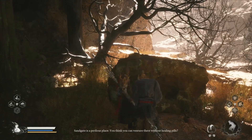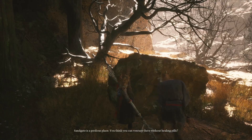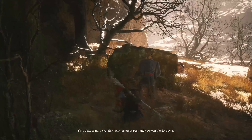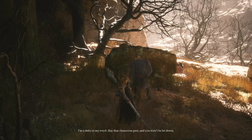The NPC says: 'Sandgate is a perilous place. You think you can venture there without healing pills? I'm a deity to my word. Slay that glamorous pest and you won't be let down.' So he wants you to defeat a frog.